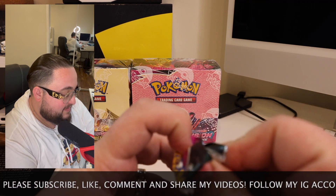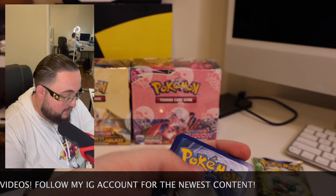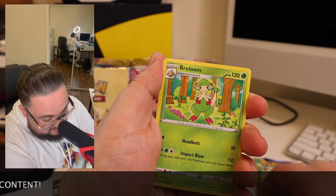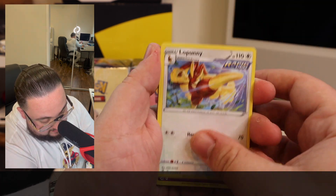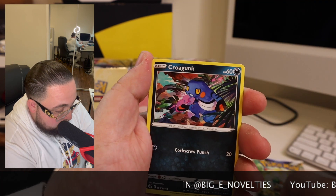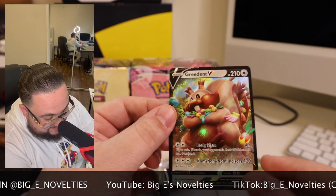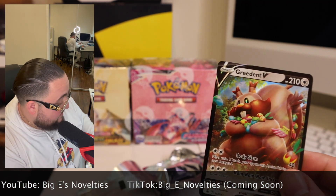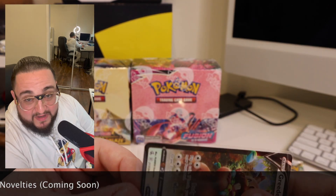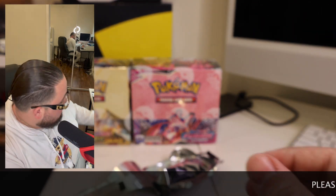Let's see what this second Fusion Strike pack has in store for us. Here's your code card — good luck to y'all. Four from the back: Energy, Breloom, Hariyama, Lopunny, Snubbull, Arrokuda, Dumi, Pancham, Skuntank, Sisley P reverse — and a Greninja V full art! That is beautiful. Wow. Fusion Strike, two for two for the hits. Not bad, Pikachu V-Box. I'm impressed. I wasn't expecting it to be so good.